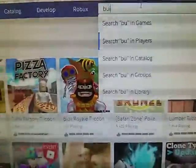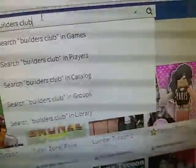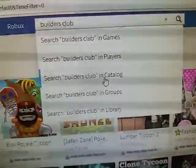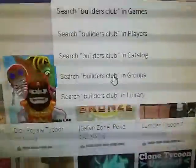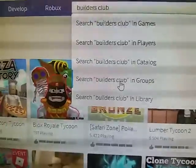You put in Builders up here, and then you put in Builders Club, and then go all the way down to Groups. You click — I might have to do a double click. Sorry, here's a double click. There.